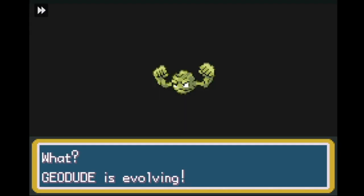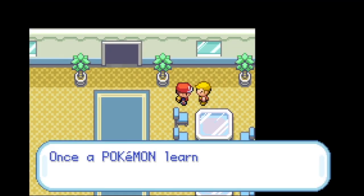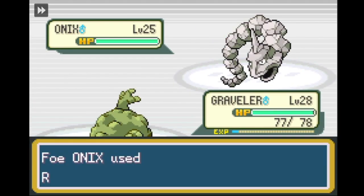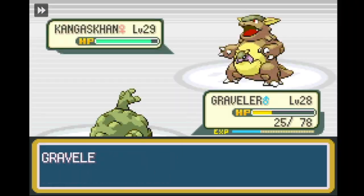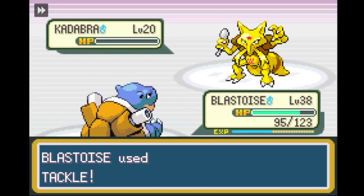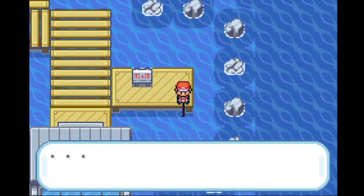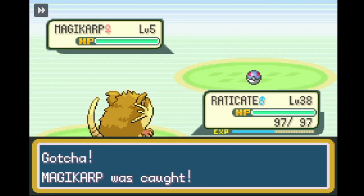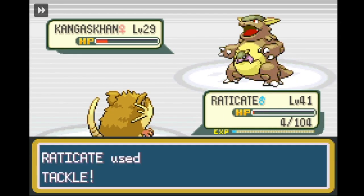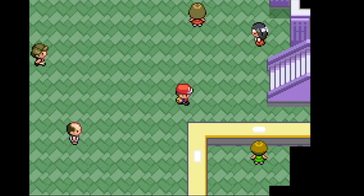The Move Reminder is on 2 Island which is accessible after beating Blaine, so I take the long walk back to Mt. Moon and catch a Geodude that actually knows Tackle. We pull out our trusty VS Seeker and get to work levelling Geodude up. It eventually becomes a Graveler and Wartortle also evolves into Blastoise. This guy tells us we can't go through Rock Tunnel unless we have Flash — little does he know.